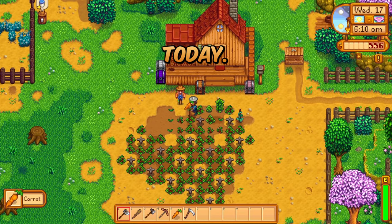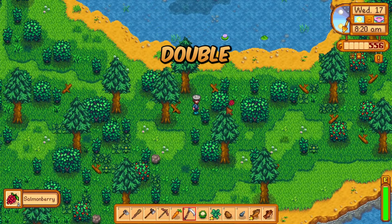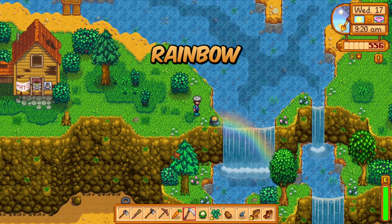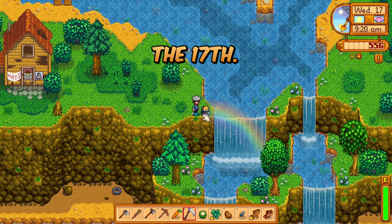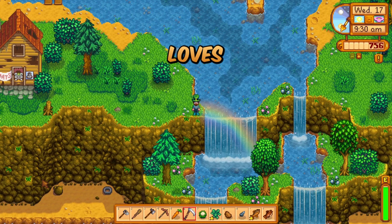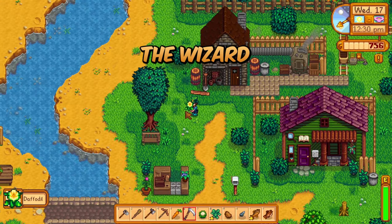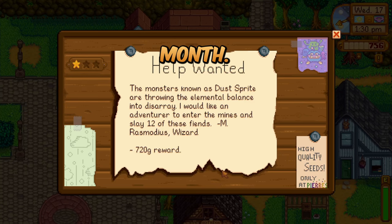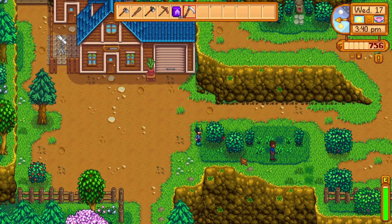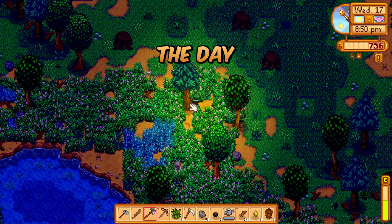We found a rainbow today. Welcome to Spring Day 17. Foraging Level 4 early on in this day, which means double the salmon berry drops — that will help our stockpile immensely. What on earth is down here? A rainbow, pot of gold. We're celebrating St. Patrick's Day — it's the 17th. This is amazing, and we get a new hat. It's the little things in this update that show Concerned Ape loves this game. Looks like the wizard still wants to pay us back for drugging us earlier this month. Finish a bundle, hand in a few other items as well. Finish off the day with more tree clearing.